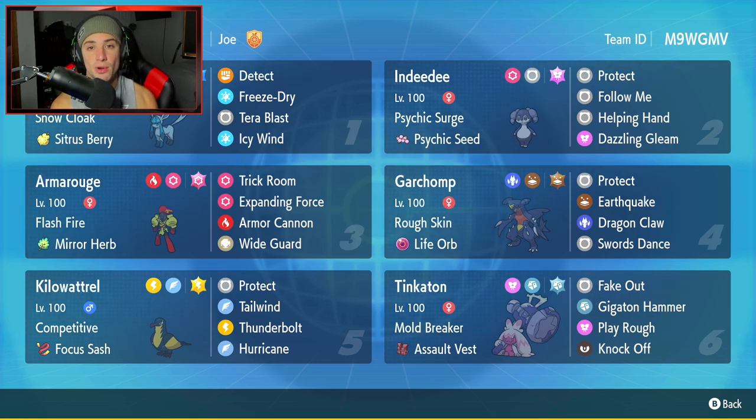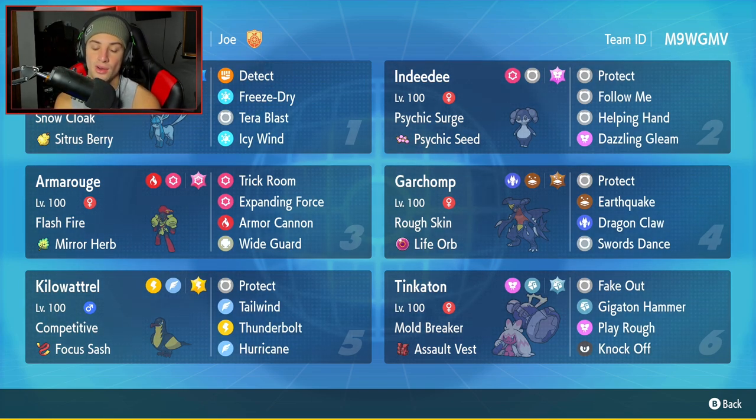In the bottom left corner, our fifth Pokemon is going to be Kilowattrel. I feel like Kilowattrel is pretty solid in ranked battles — great for speed control and a great Special Attacker as well. It has Competitive as its ability, which boosts Special Attack by two stages if its stats are lowered, with Focus Sash as its item. Moveset: Protect, Tailwind for speed control, Thunderbolt and Hurricane for two heavy-hitting STAB moves. The final Pokemon is one of my Gen 9 favorites — Tinkaton with Mold Breaker and Assault Vest, rocking Fake Out, Gigaton Hammer, Play Rough, and Knock Off.